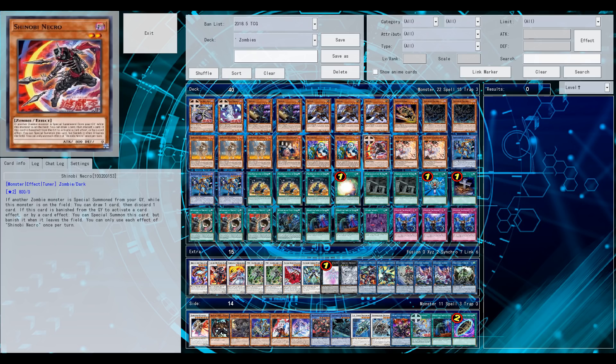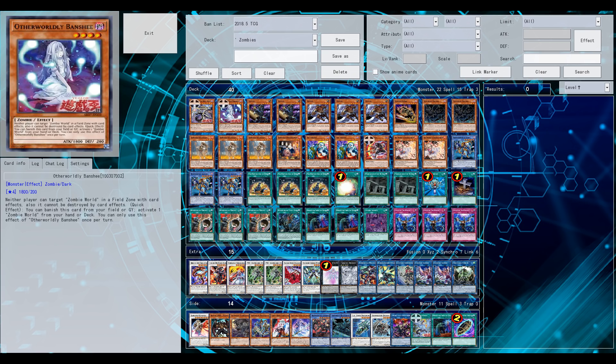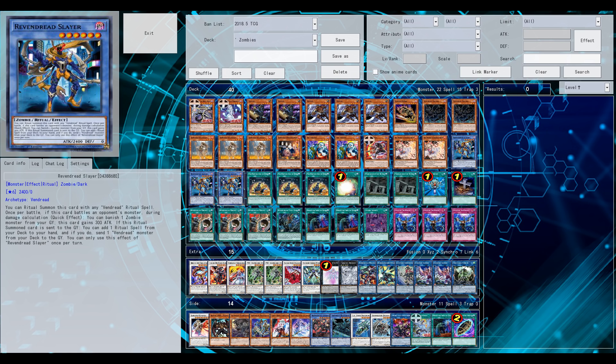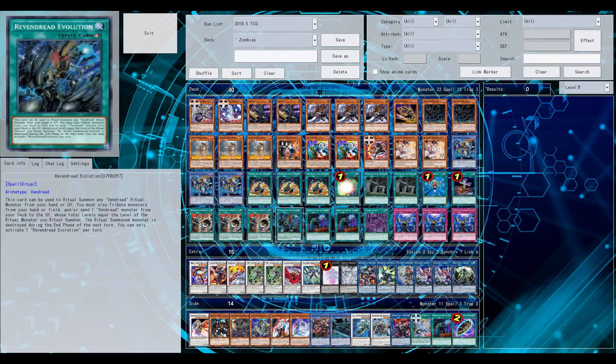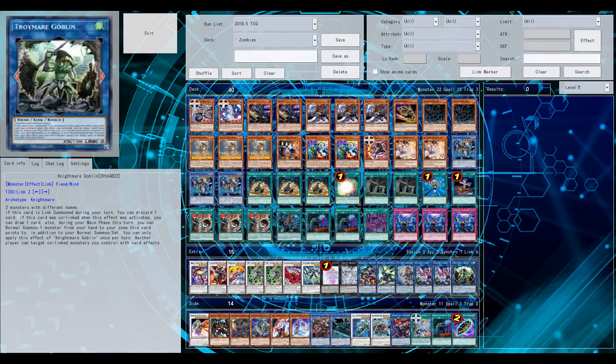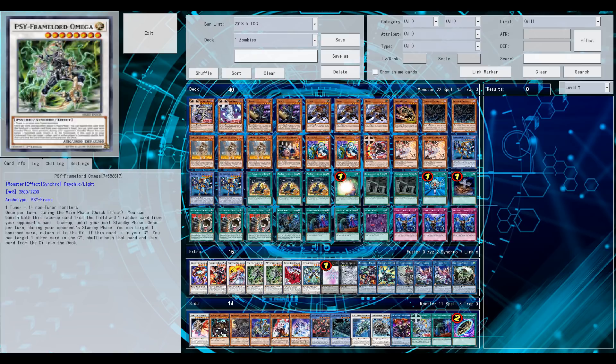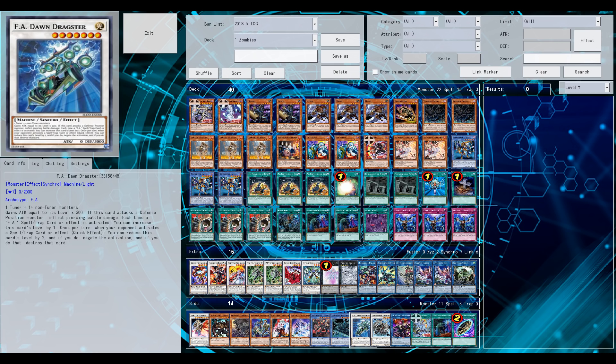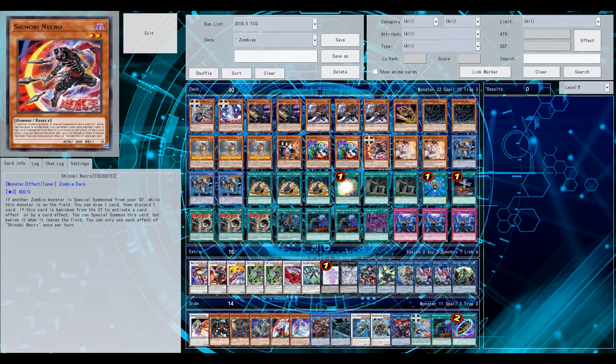This is currently my build — feel free to leave suggestions. Depending on how good the new Vendred link is going to be, which should be announced very soon, I might change this deck or main more Vendreds. The new zombie monsters from the structure deck will also still be revealed very soon. So the new zombie tuner is very good: can potentially lead to a level 10 synchro summon, it's a dark tuner with a Dark World Dealings effect that helps replenish your hand and set up Mizuki from your hand to the graveyard. Depending on the new zombie support, this deck will definitely get stronger. Thanks for watching!